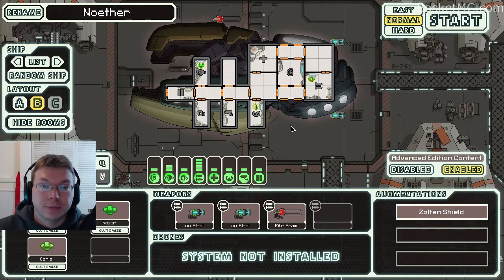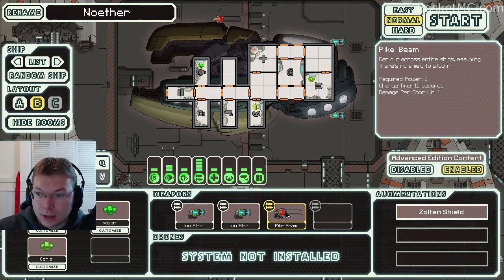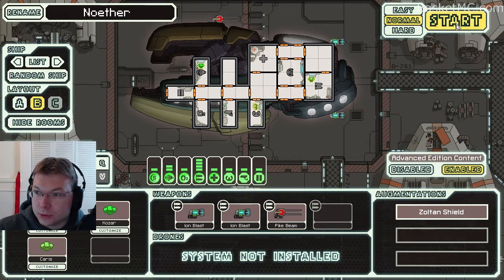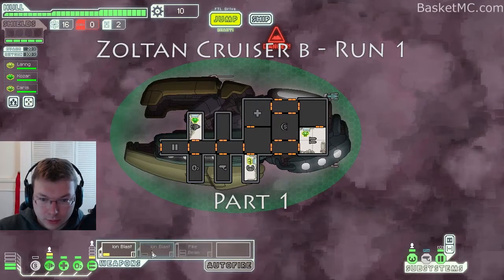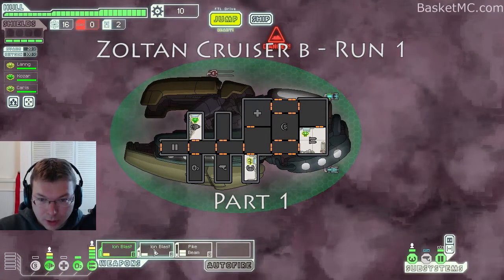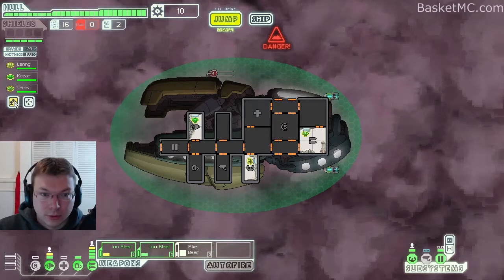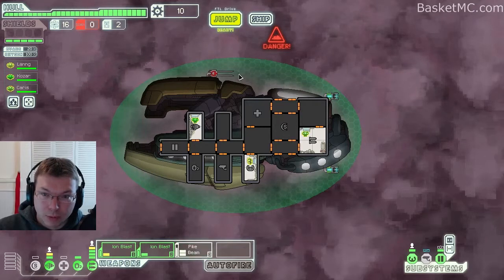Hey everybody, Basket here. Welcome to Faster Than Light at Lunch. We're going to play the second layout for the Zoltan cruiser. This one has no shields, has two disabling weapons, and a slower recharge pike beam. We'll see how that goes. No shield — we have to disable quite a few things to be able to power everything up, but these two systems will be able to shoot quite a bit.